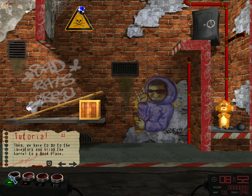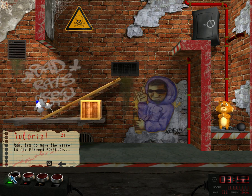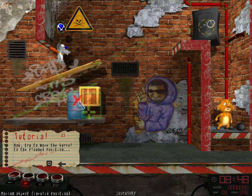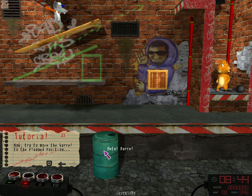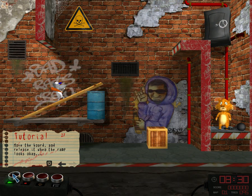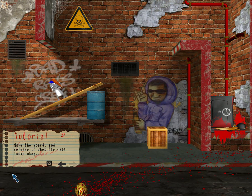I think the barrel is the best base for our ramp. We have to go to the inventory and bring the barrel to a good place. Now try to move the barrel to the planned position. This is the best game I think I've ever played in my entire life. Move the board and release it when the rat looks okay. Oh my god. That poor kitty! I feel so bad now.